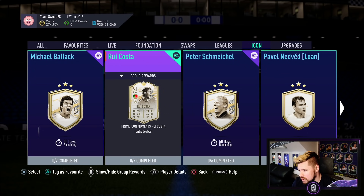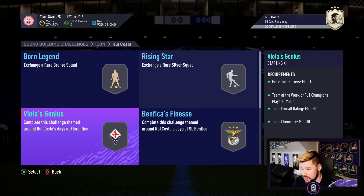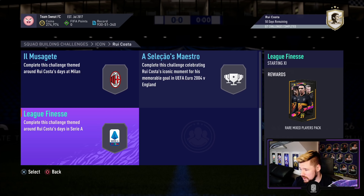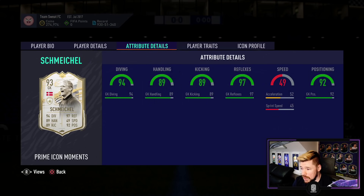A bronze or silver, an 80 and 82 — so four of the seven segments are basically cheese. An 84, 86, and an 86 — that's not terrible. The packs back are all tradable, which is really nice. Some silvers and then Peter Schmeichel.